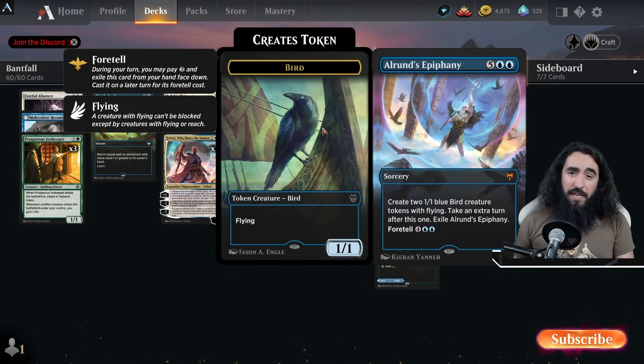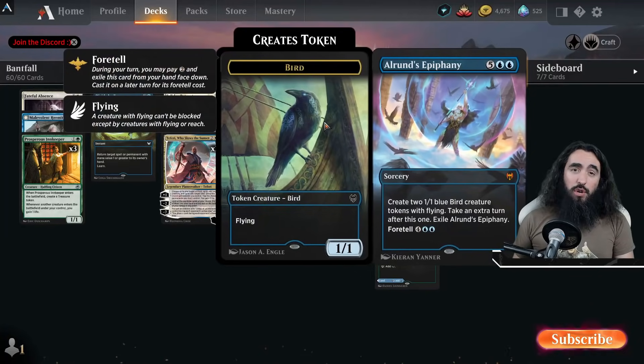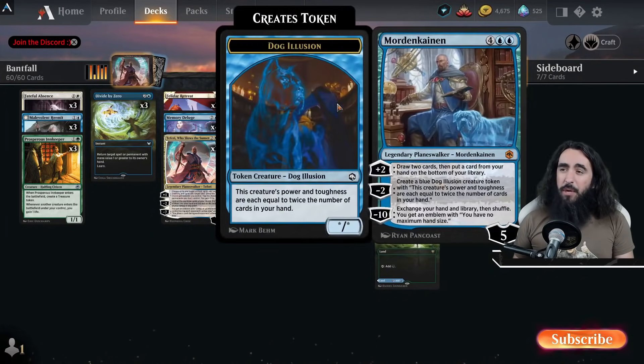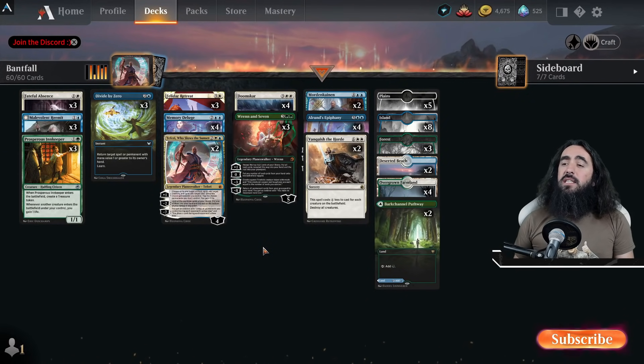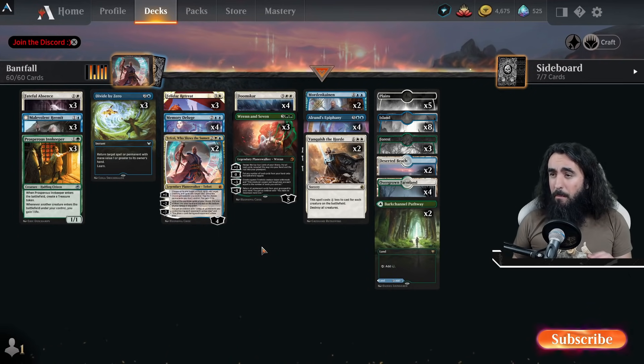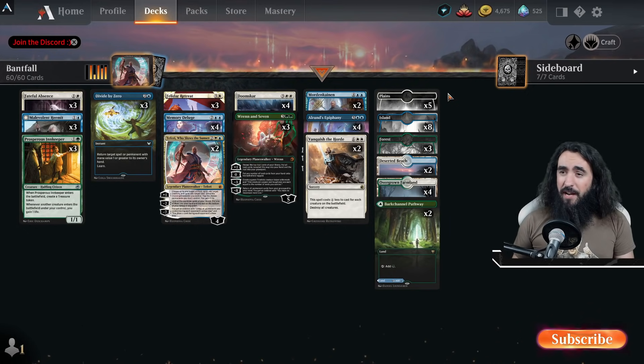Then we have our Alrund's Epiphany — play it, then play a land and now we have two birds with vigilance. It is just freaking delicious. And together with Mordekainen and his little doggo, we will have so much fun. Also I'm going zero man-lands because those get destroyed.